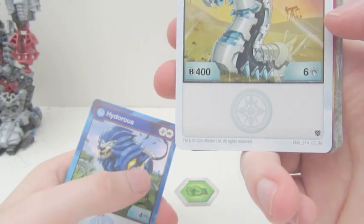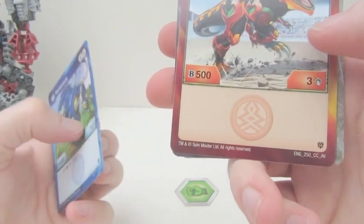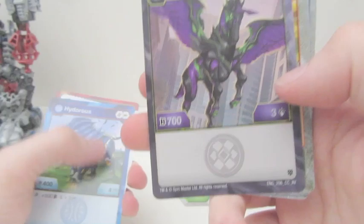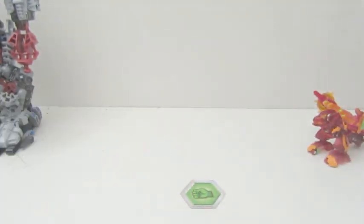Centipod: 400 B-Power and 6 Critical. Dope. Trox Ultra: 500 B-Power, 3 Critical. Pegatrix Ultra: 700 B-Power and 3 Critical. The abilities they come with are Pyro Cannon, Dark Daggers, Hail Bracers, and Baku Thrusters. Those abilities are already unlocked.